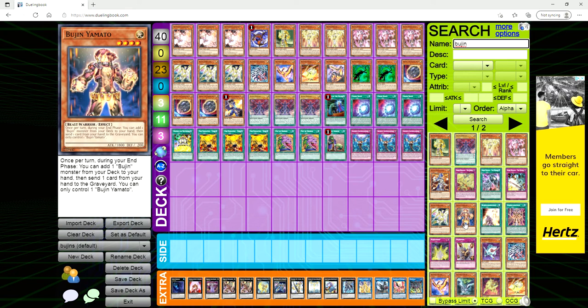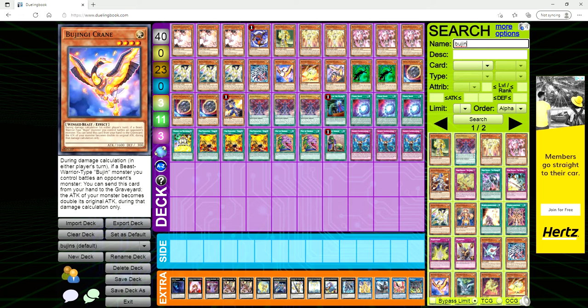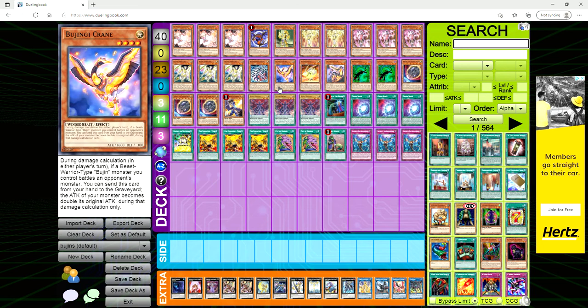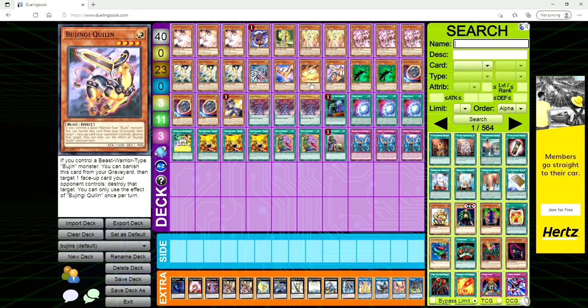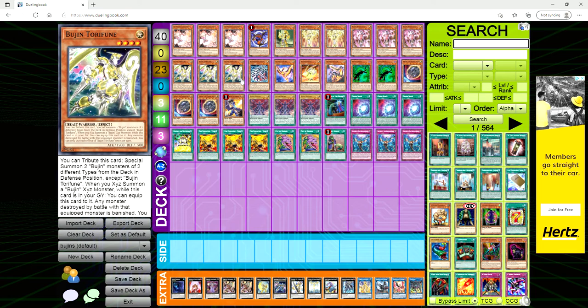You don't really use cards like Yamato anymore. It's still a good effect — add a Bujin and dump one, so you could add Quillen, send Quillen, add Hare, send Hare, add Crane for the next turn, dump something like Centipede or Hare from your hand to the grave to get advantage and have Honest in your hand. But the deck has been far too slow and outclassed by things like Dragon Link.